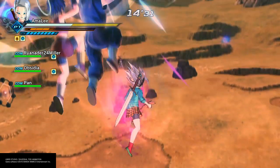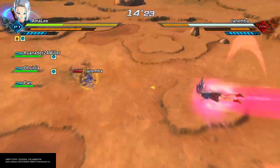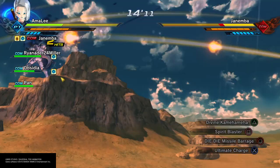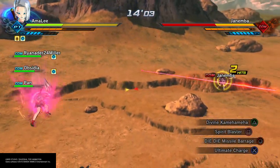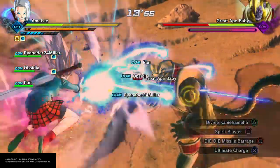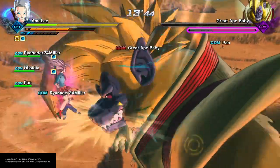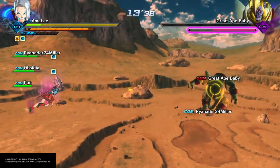I have the Z-Sword equipped on the back of my character — let's just pretend that's her halberd. And actually, instead of die die missile barrage I could have used something else, but I have Celestia Wave to kind of resemble one of her spell card attacks.